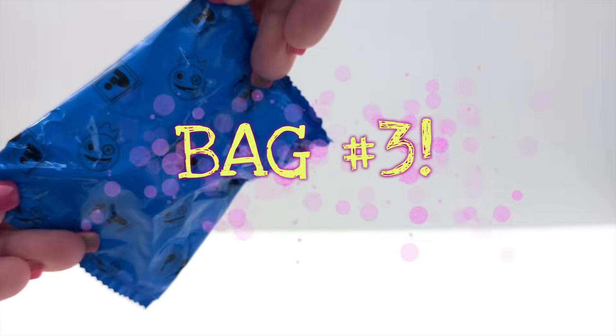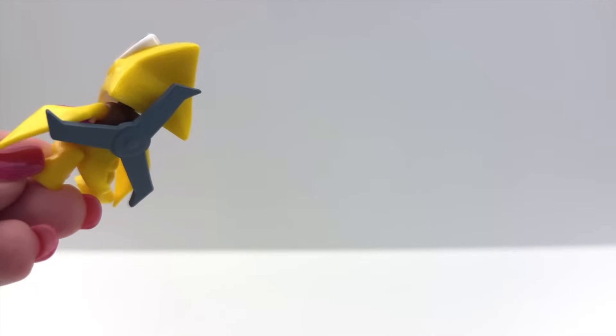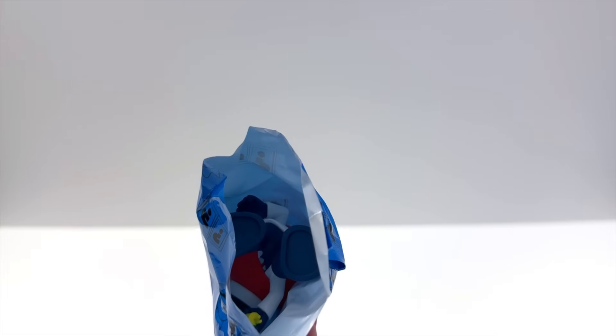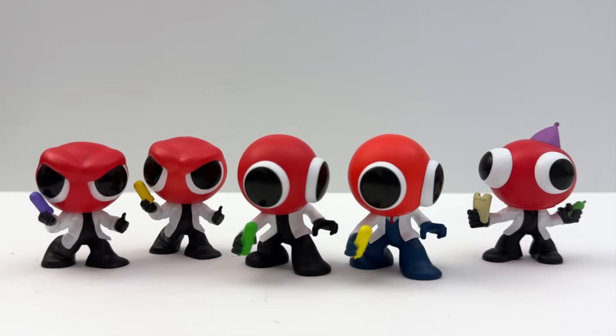Bag number three — yes, we got the Yellow Pterodactyl! It even has the flying propellers on the back. This is a great figure, I like it a lot. Bag number four — we got Red! These are all the Reds I have collected. You can see the colors are a little different, the eyes are definitely different, and what they're holding in their hand. The one from today has a tie — I just noticed that.